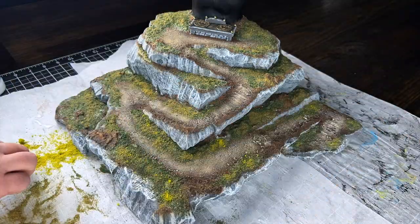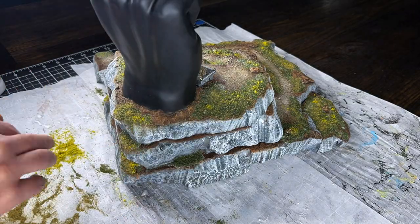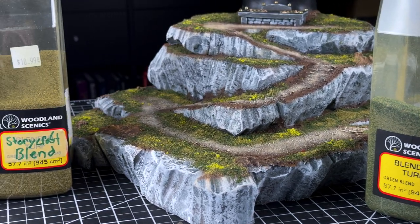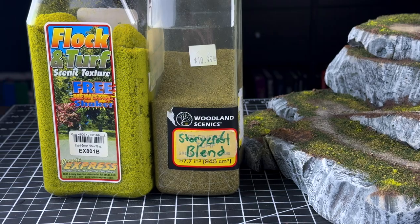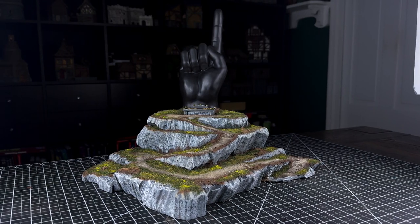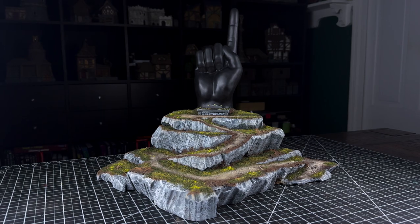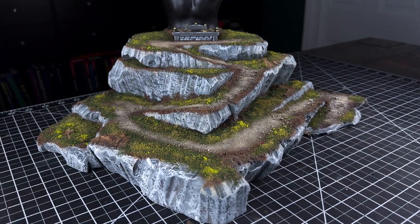Getting the flock on was easy. I just made sure to put Blended Turf Green by Woodland Scenics down as my main color. Then I did an accent of the Storycraft blend, which is just a mixture of my own creation. And then finally, I used a light green — a fine light green from Flock and Turf — as my highlight color over the whole thing. That just adds that little pop that almost looks like dandelions or something in the grass.